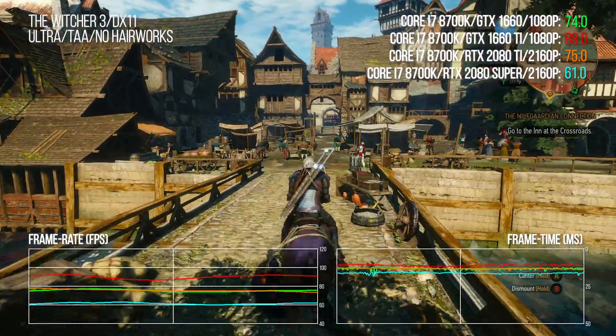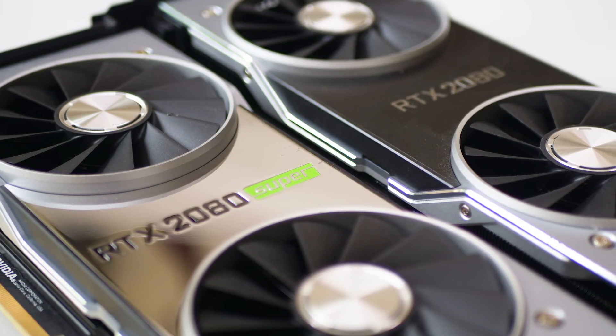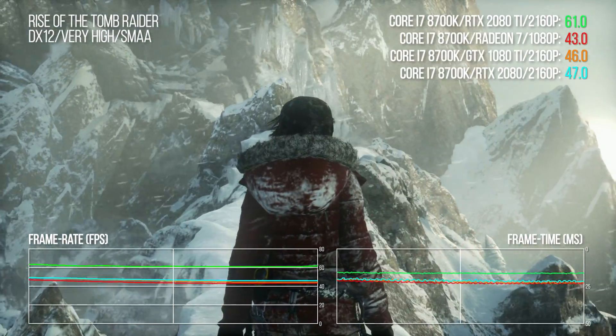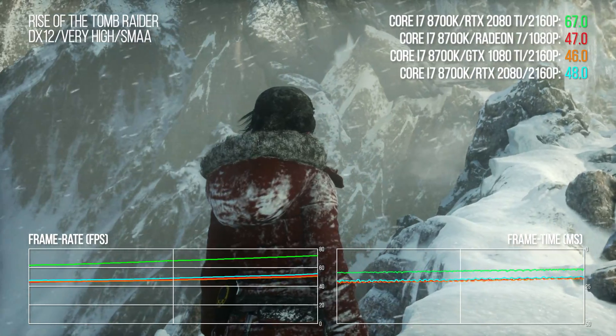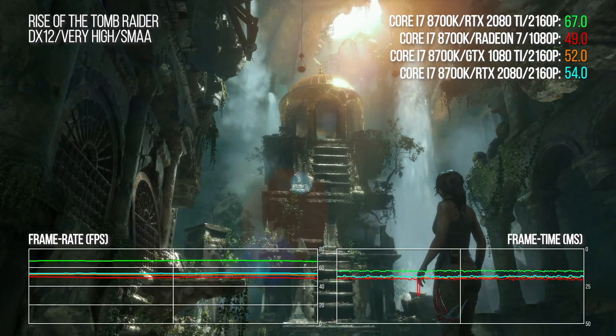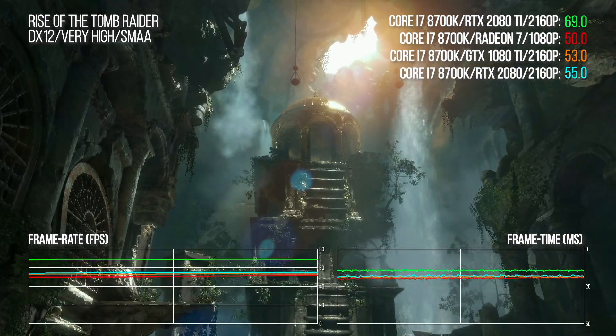RTX 2080 and 2080 Super can get the job done on a range of games, and I strongly suspect that reasonable tweaking will deliver strong 4K performance from those cards — trading some higher-end graphical features to claw back frame rate. Where the 2080 does well, Radeon 7 and its old sparring partner 1080 Ti should also deliver reasonably good performance not far off that level. There are plenty of used 1080 Ti's on the market. Radeon 7's 16 gigabytes of frame buffer memory may well bring about a bit of a renaissance.